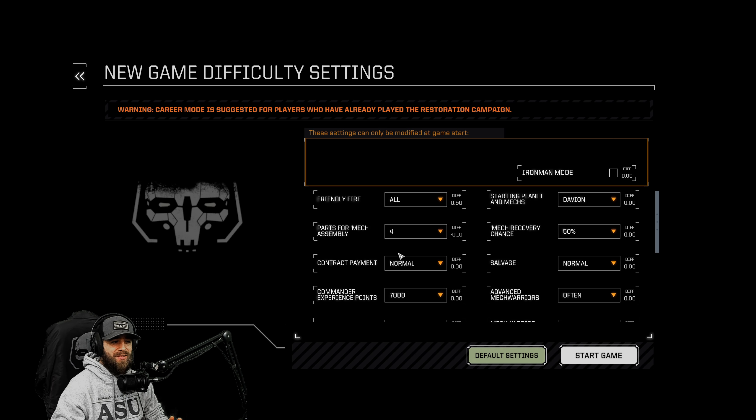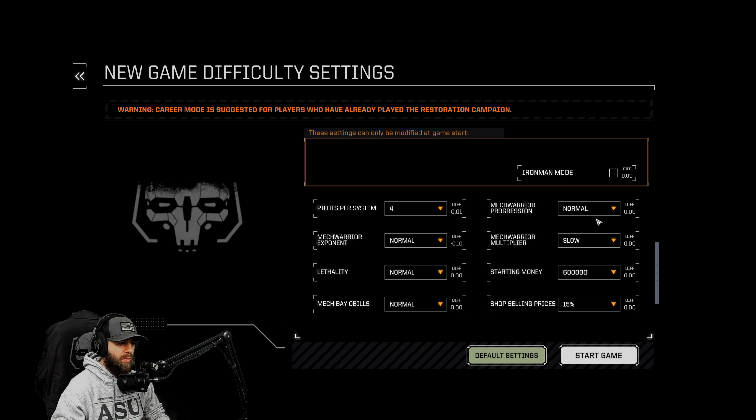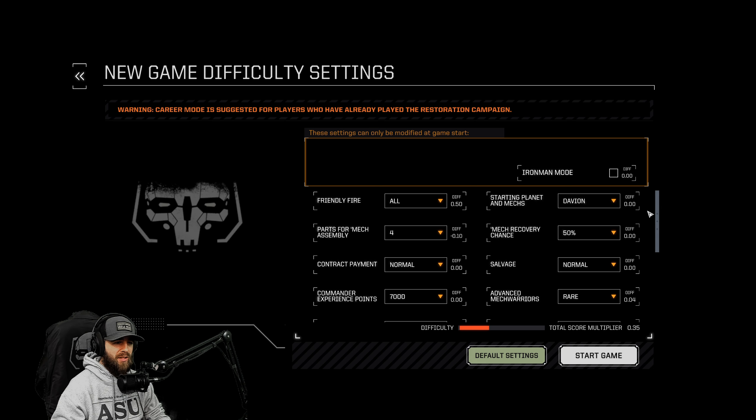For instance, sometimes missions get hung up or if there's a glitch - if you have Iron Man on it could screw you over. Friendly fire I'm going to keep on. Parts for mech assembly: if you want to go for a career where you're going for the top score in this mod, crank it up to eight and go hardcore. I think four is a good number, so that's what we'll settle on. I'm not going to mess with salvage, contract payment, or commander experience - we're going to leave that as is. Advanced mech warriors - let's go rare.